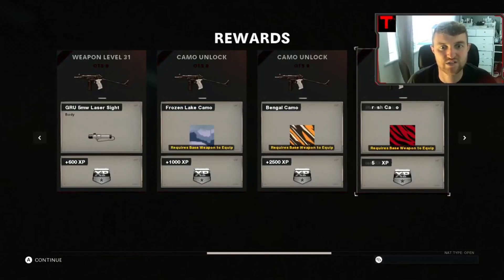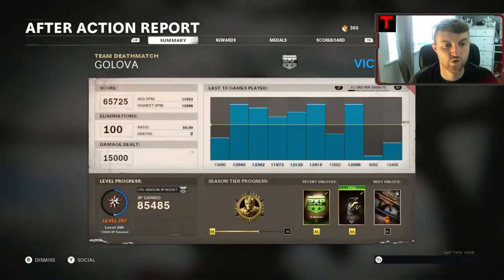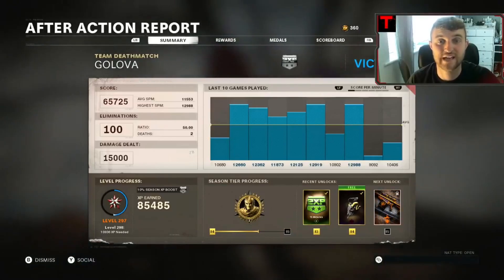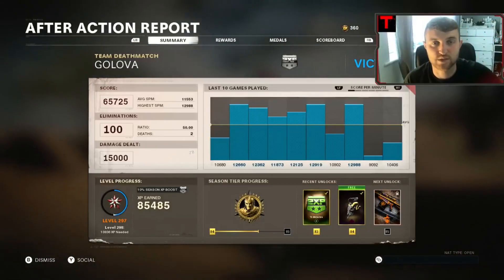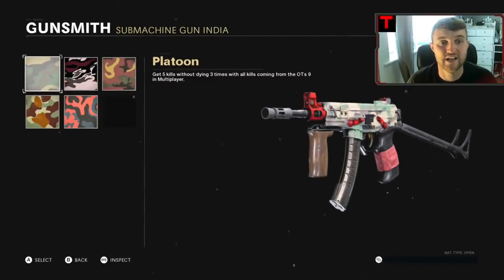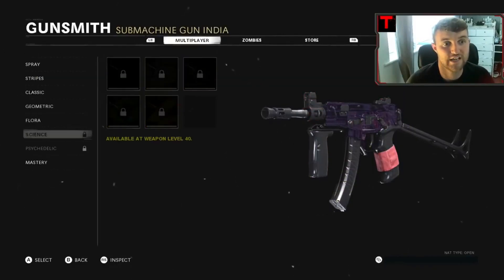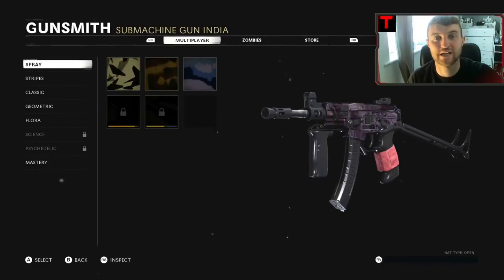Now back in the main menu you can see OTS camos unlocking — this is how easy it is to get camos in this bot lobby. It can be applied in Warzone and Cold War multiplayer. It's all legit — it's a glitch but it unlocks legitimately, so the game doesn't know otherwise. We got 85,000 XP in five minutes, which is absolutely insane. You can see the headshots challenge was completed and the five-kills-without-dying challenge was completed as well — it's incredible for camo progression.